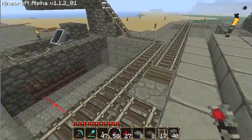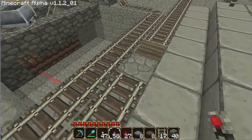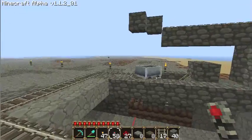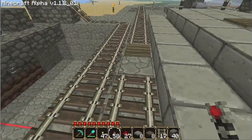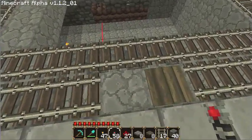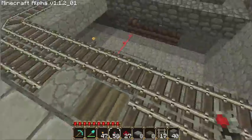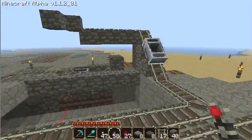It will work much better. The only circumstance that will activate our circuit now is when the wooden one is pressed but not the stone. So when we first come into the station, for that brief instant that we're just pressing the stone pressure plate, nothing's going to happen — I'm standing on that now and nothing's happening because it doesn't meet the conditions of our logic gate. And when both of them are being pressed, nothing's going to happen either. Only when the wooden pressure plate is pressed by itself without the stone pressure plate will we actually send out a booster cart.